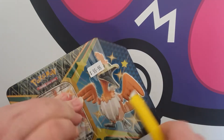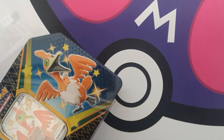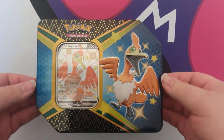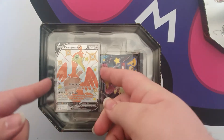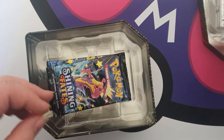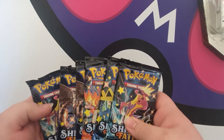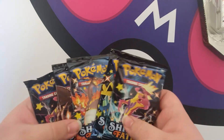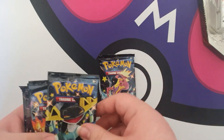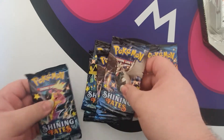Hopefully not cut myself while opening it. So what do you actually get inside one of these? Well, obviously you get the Cramorant with the code card on the back. Then you also get six booster packs. We've got a Toxtricity, Dragapult, a Charizard — we're going to leave him for last — two Corvanites and another Toxtricity.